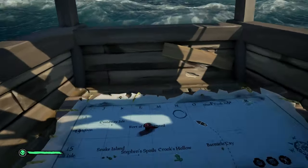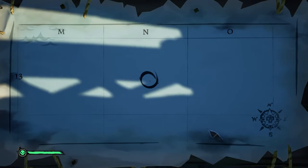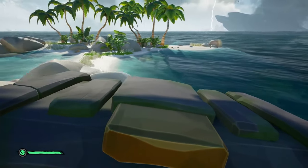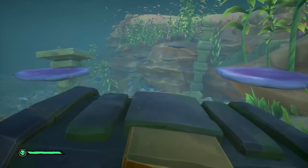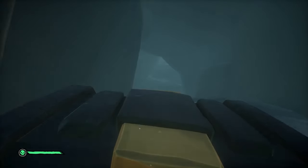When you have both of the Star Jewels, you're going to sail to N13 on the map — this location right over here. You'll see there is a small island at this location. When you get onto the island you'll see there are two red plants. Head to the west of the island and jump into the water. Here you'll see a sunken ship, and you'll also see these pillars that will lead to the inside of a cave.